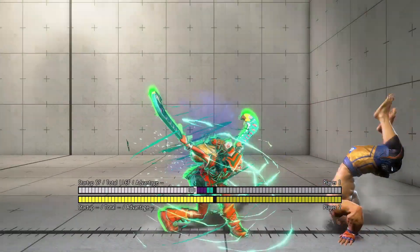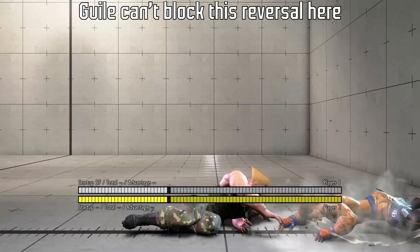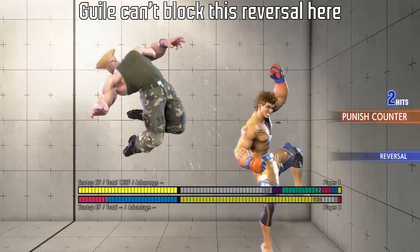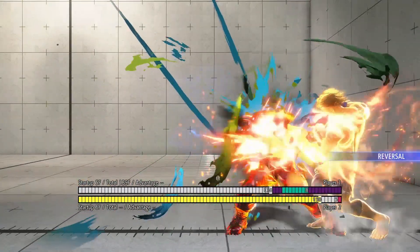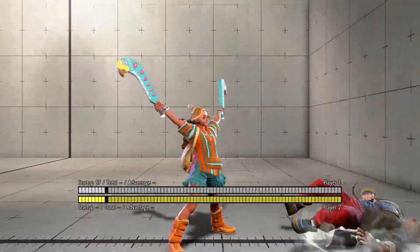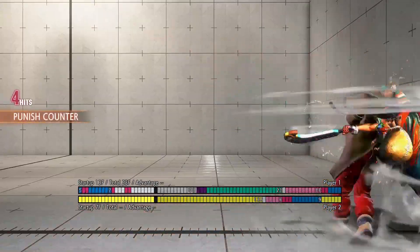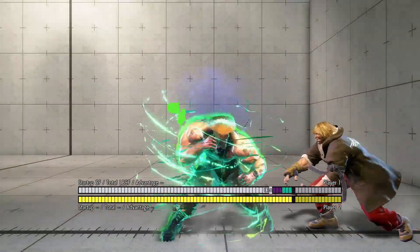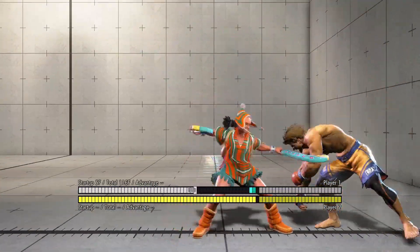Lily and Guile need to use their drive rush for their throw loop. However, they are very weak to motion buffered reversals. They can usually only beat motion buffered DPs by committing to a preemptive drive impact right after their drive rush. They can beat motion buffered supers with their own supers after the screen freeze, and Guile can also OD flash kick through many supers after the screen freeze. However, Lily can loop into her command grab.